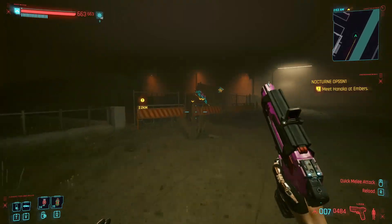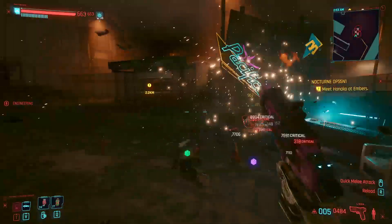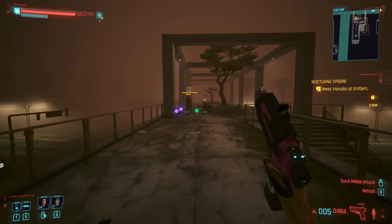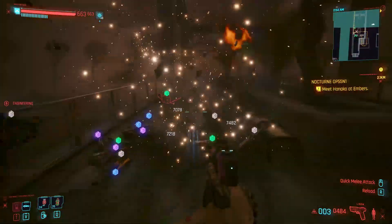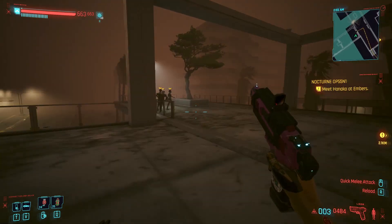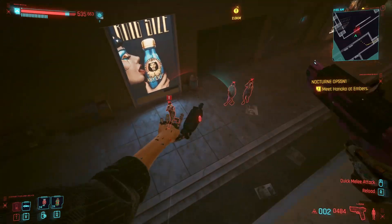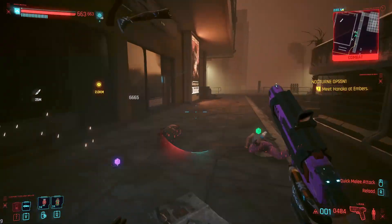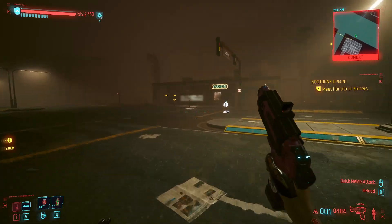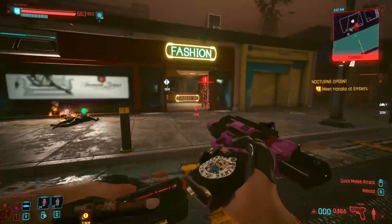Then over here, I hop this fence, get these. Usually you'll have those two guys spawn — that's okay. These are next, and a bunch of netrunners down there. They're dead. Under the stairs, over this way — there's one over there, and those guys over there.